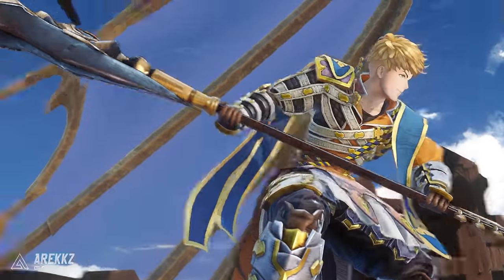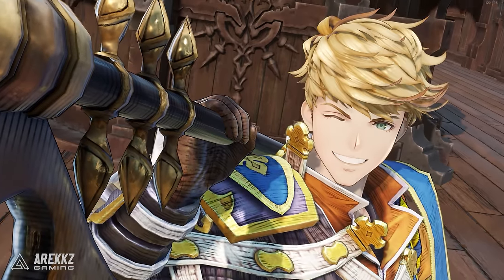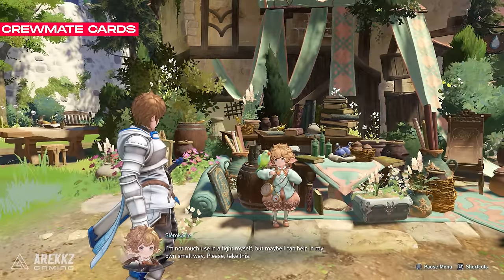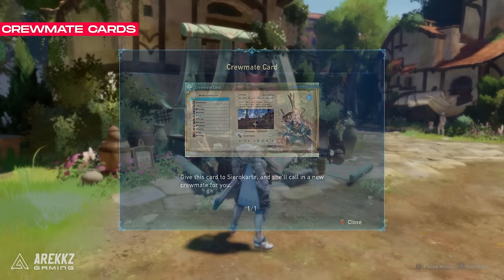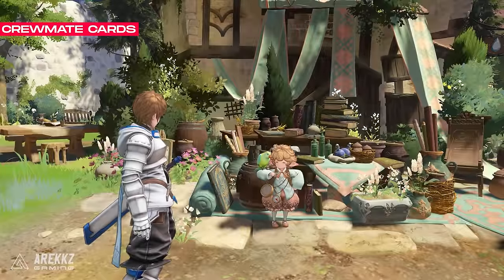It turns out that unlocking new characters is super easy. In order to unlock them, you will need to get a crewmate card, and these can then be exchanged to unlock one new character. You can earn these crewmate cards from playing the main story, completing different quests, and ranking up in difficulty once you start hitting the end game content.